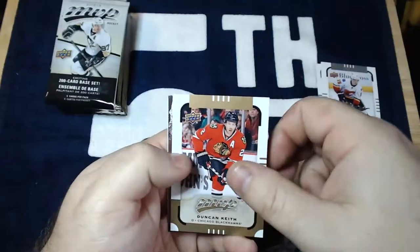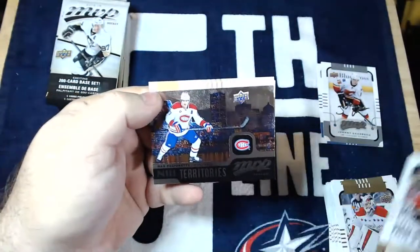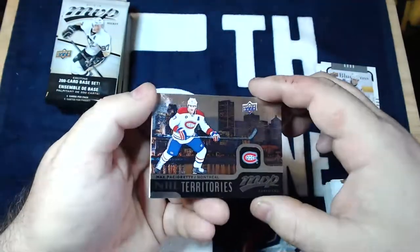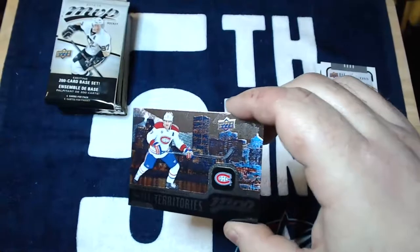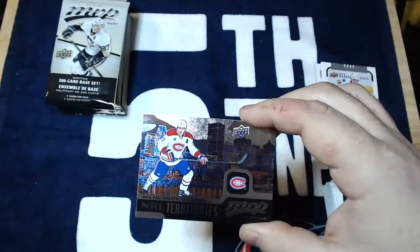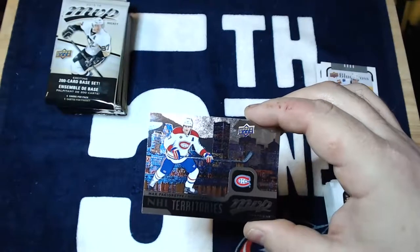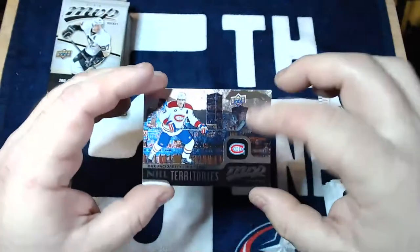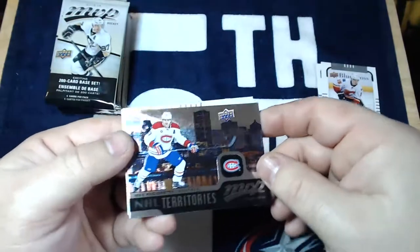Braden Holby, Duncan Keith, and oh — what do we got here? We got an NHL Territories, a Max Pacioretty with Montreal in the background. That is actually a fairly rare hit. Let me see if I can find the odds on that. Actually, I think there's one in every box — I was thinking that was the materials version, the one with a jersey on there. Still a cool insert nonetheless. I like the foil — always like foil cards, nice to look at.